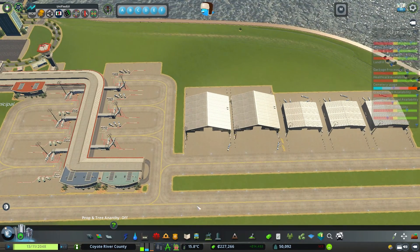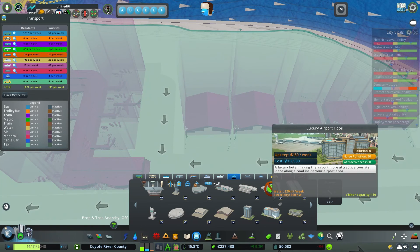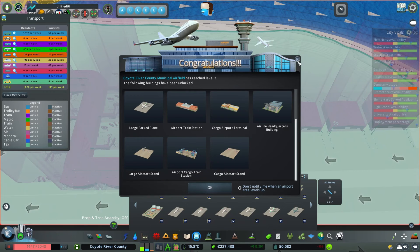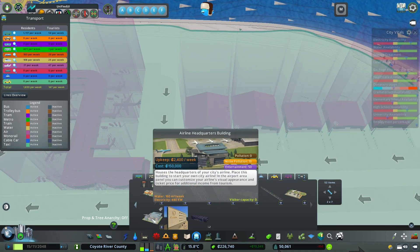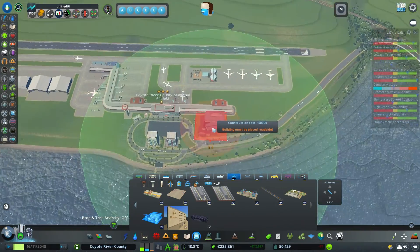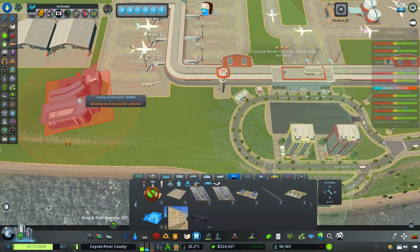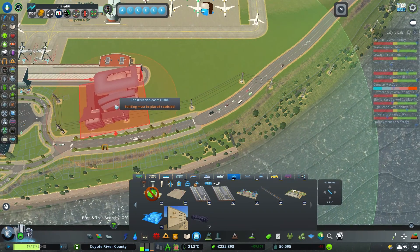Let's start with the airline headquarter — where is it? We reached level three, maybe I wasn't but now I am. The airline headquarter — where are we going to put this one? There's not much space here, it's a pretty small airport. The building must be placed roadside.